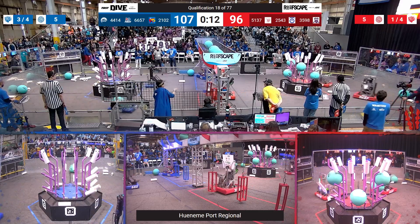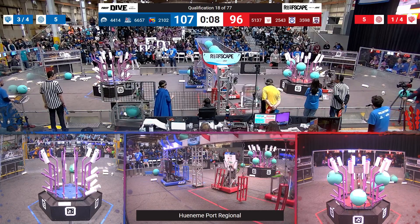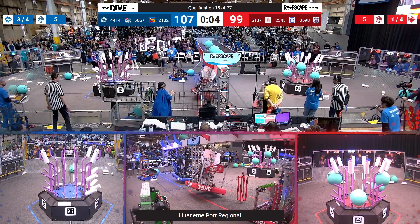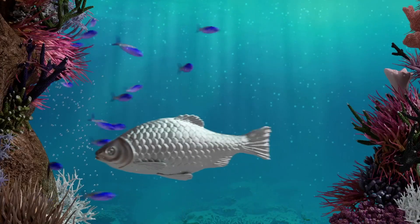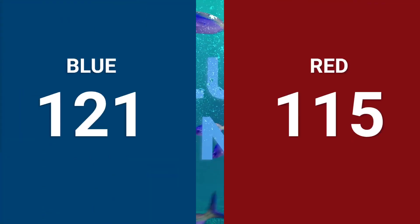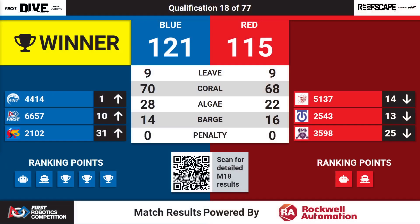Sematic Eliminator also trying to line up. Only 10 seconds to go, scores are less than 15 points apart. Sematic Eliminator is in the air. Titanbot trying to get in the air — 3, 2, 1. Scores are coming up on the big board: it's the Blue Alliance winning 121-115 by the slightest of margins. No penalties awarded to any alliance. Blue Alliance gets a Barzian Autonomous bonus.